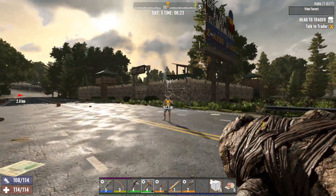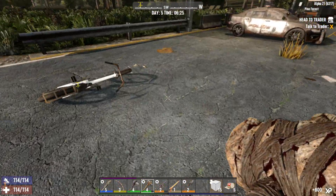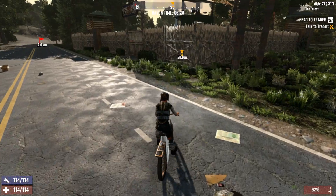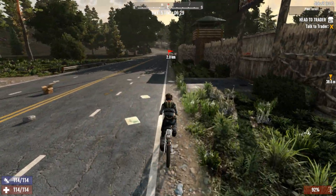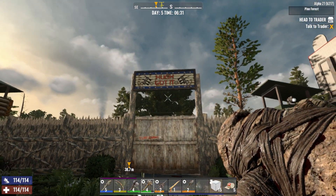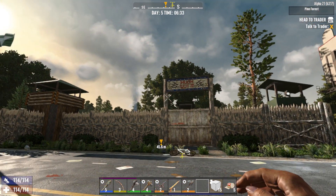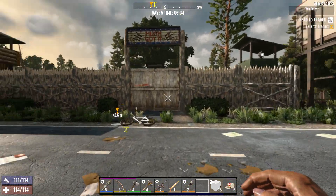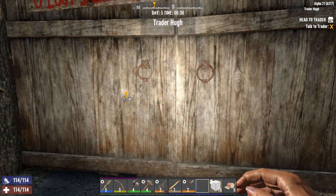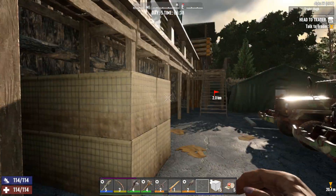Let's just bump into this zombie — she's dead. Let's do a three-point turn and stop right in front of the trader. We are at Hugh's — Trader Hugh. His compound looks pretty interesting. I think this is the guy that swears a lot, so I do apologize in advance.